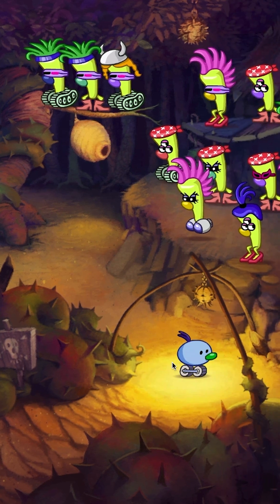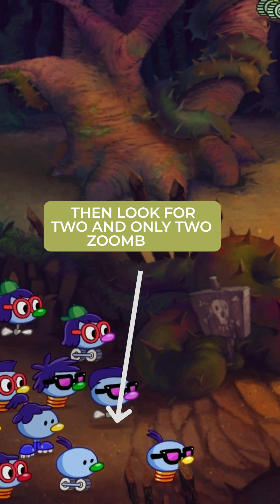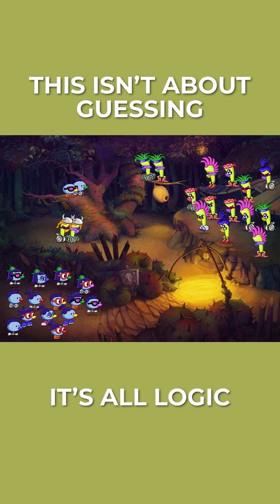To figure them out, start by counting traits. Do two Fleens have Viking horns? Then look for two and only two Zoombinis with matching hair. But remember, it's flipped. This isn't about guessing — it's all logic.